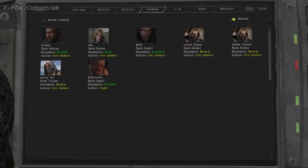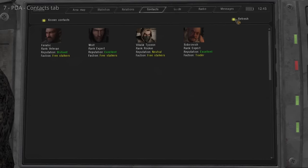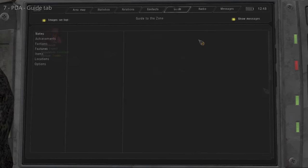The Contacts tab lists nearby stalkers who are neutral or friendly — hostile stalkers don't appear. You may need to uncheck and recheck the refresh button for this list to update. The Guide tab is your encyclopaedia, covering useful information. Notes shows all written notes, crafting manuals, and other errata you find.